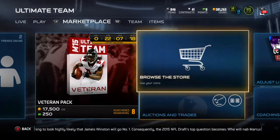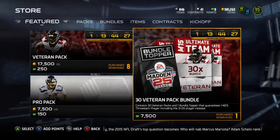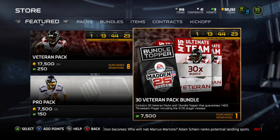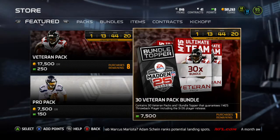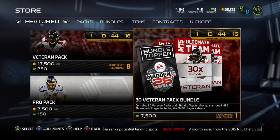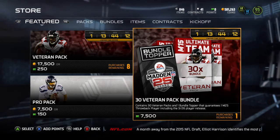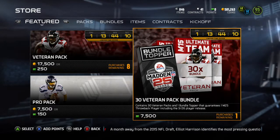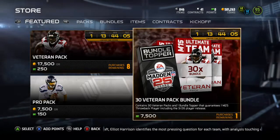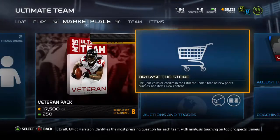That's what drove the price down on them. Looking at what's going on right now — we've got a veteran pack bundle, and you get an M25 throwback player. There might be some opportunities to invest in some of those M25 throwback players. Their prices are probably down now. I would wait until there's less than a day left in this promo before investing in any of those guys, but it's an area for you guys to go check out.